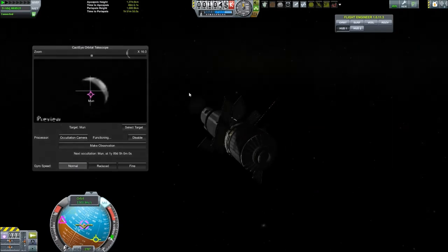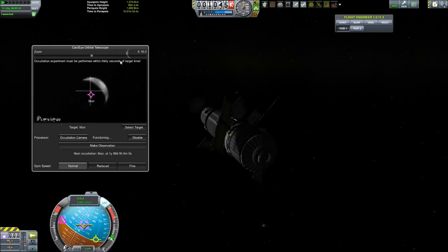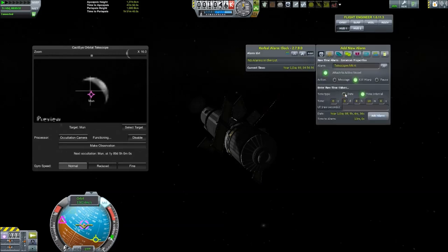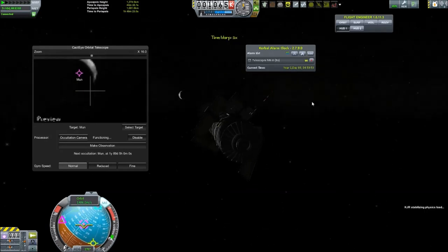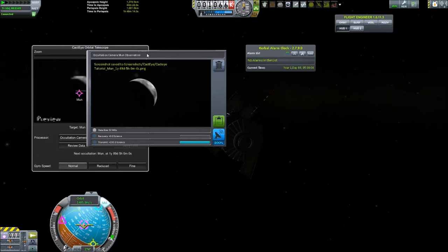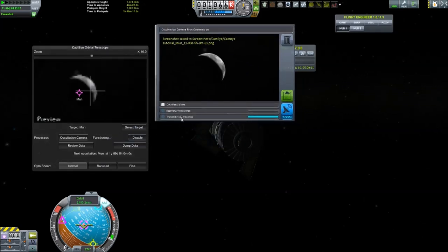We can't make the observation yet — it says we need to be within 30 seconds of the target time. We add a marker at year 1, day 89, hour 5, and note we have a window of one minute 30 seconds before to 30 seconds after the target time. Once we close in on that window, we target our target, make the observation, and we get 192 science from observing a specific target at a specific time. That picture looks rather intriguing.